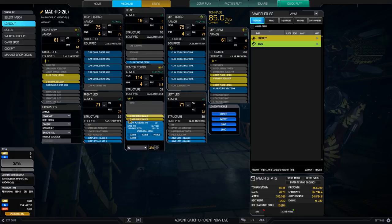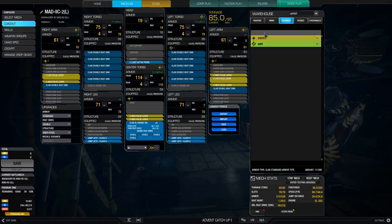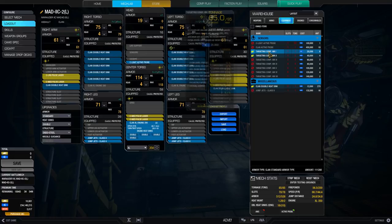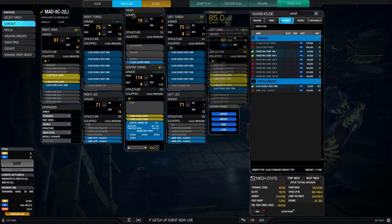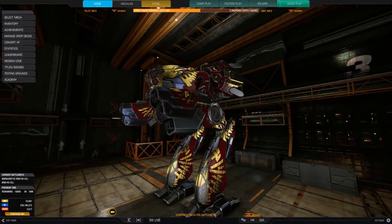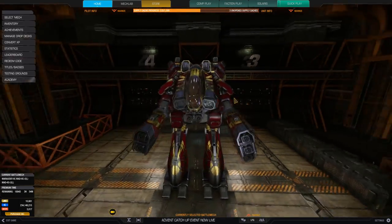The additional pulses in the center torso are just a bonus if they connect. I just fit in the light active probe because it fit. Alternatively, you could shave a little bit off the head and legs to get another half ton and turn it into a targeting computer, which is nice. But this is good enough — let's head into the battlefield and see what the jumpy, pulsey Marauder 2C can do.